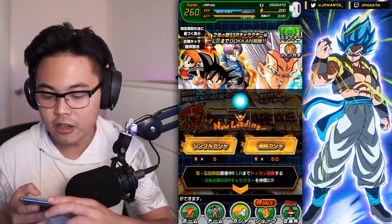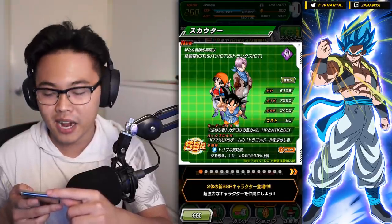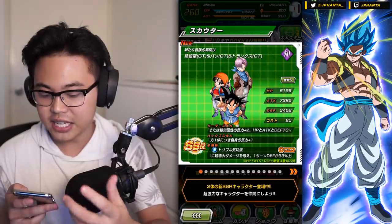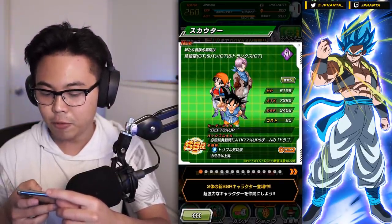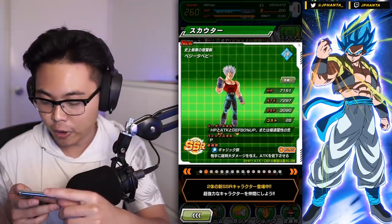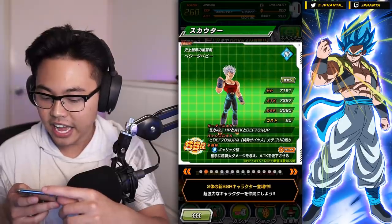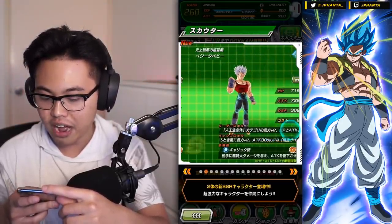If we go to the featured list, being an EZA featured banner there's obviously going to be an abundance of featured cards. We have the Goku, Trunks, and Pan EZA which is an INT type, the Baby as AGL type, and the leader for the Artificial Life category — which looks like a very solid category with Kid Boo and the Cells. I haven't checked out the Goku, Pan, and Trunks yet so I have no idea on those.